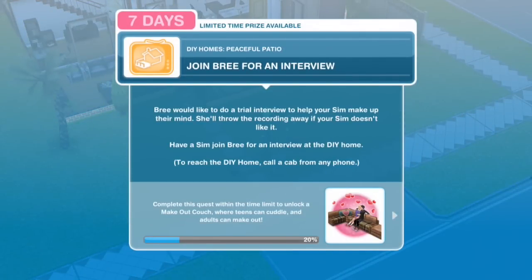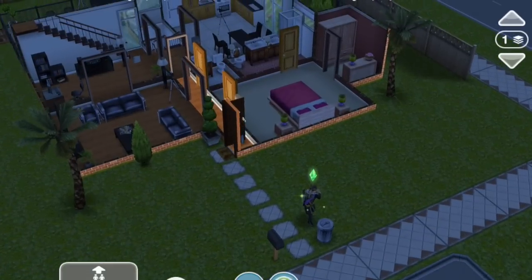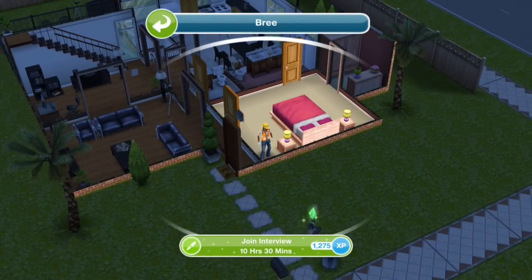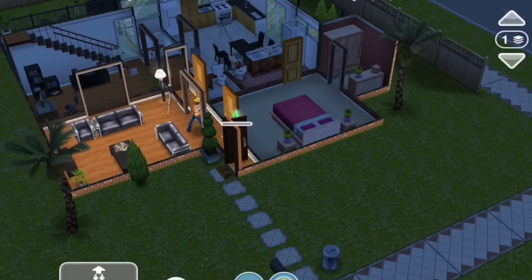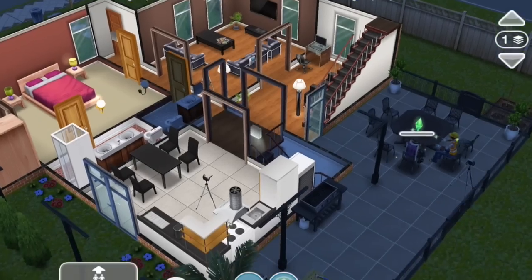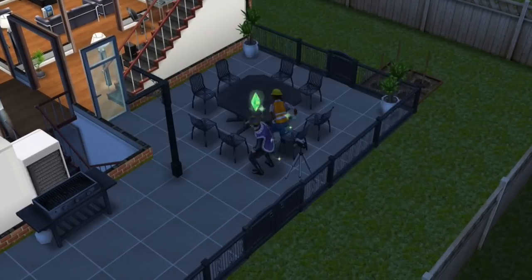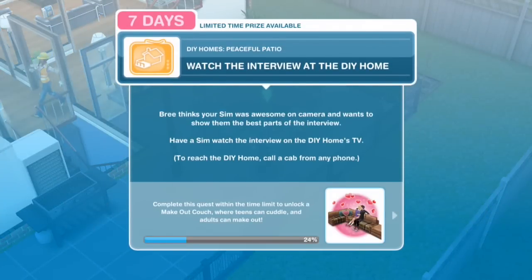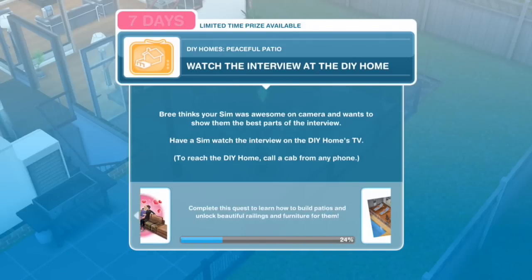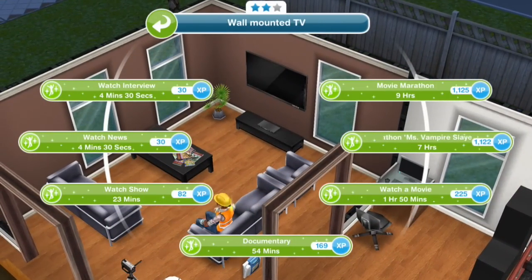Join Bri for an interview. Bri would like to do a trial interview to help your Sim make up their mind. She will throw the recording away if your Sim doesn't like it. Have a Sim join Bri for an interview at the DIY home. How about we turn the lights on. You can see here the buttons look different than they used to, which is cool, and I think hopefully a sign that in the future we will have more than three floors. Watch the interview - 4 minutes and 30 seconds.